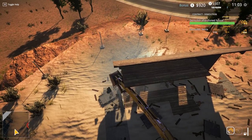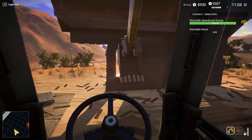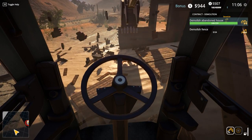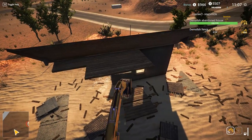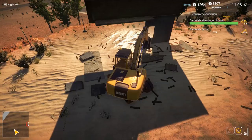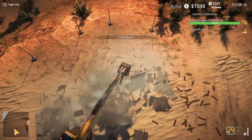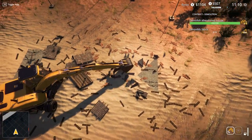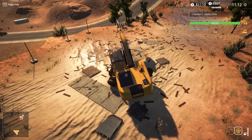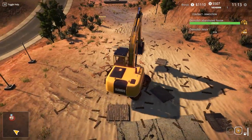We don't want things to fall on us so gotta be careful. Do we have a different camera? Oh sweet - first person perspective! I gotta get closer. I don't want this thing to fall on me. There we go - task done! Am I getting two bucks for each one of these I'm destroying? What a waste of time. Demolish the fence now is the last thing I gotta do - that'll be best suited for the bulldozer.